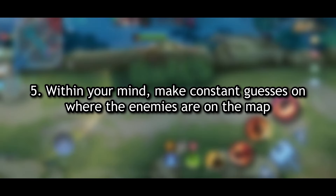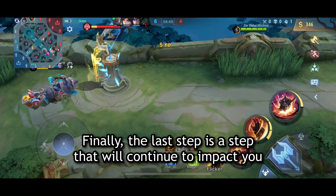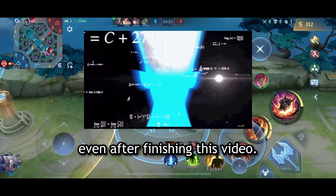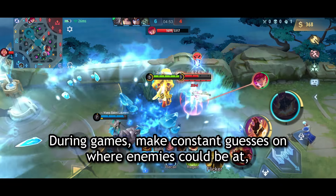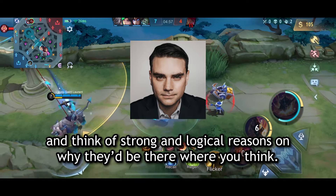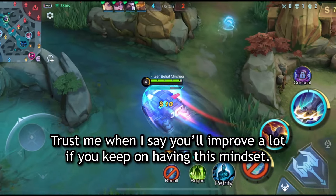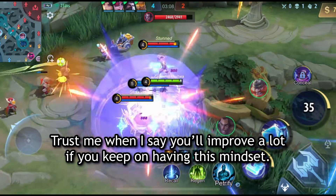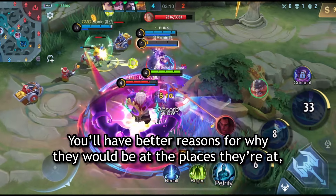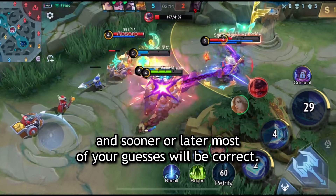Number five: within your mind, make constant guesses on where the enemies are on the map. This last step will continue to impact you even after finishing this video. During games, make constant guesses on where enemies could be, and think of strong, logical reasons for why they'd be there. Trust me — you'll improve a lot with this mindset. You'll have better reasoning for enemy locations, and sooner or later most of your guesses will be correct.